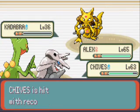I want Chad to learn Double Edge, which is a pretty powerful move. Only problem is it's one of those recoil moves.